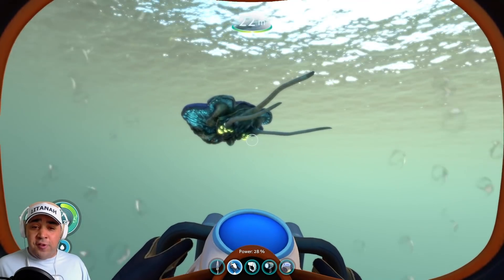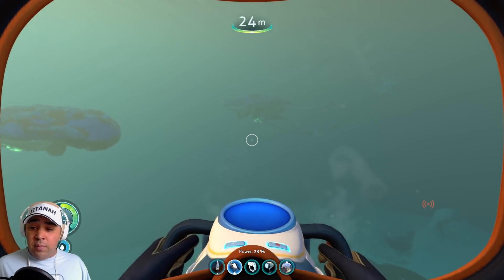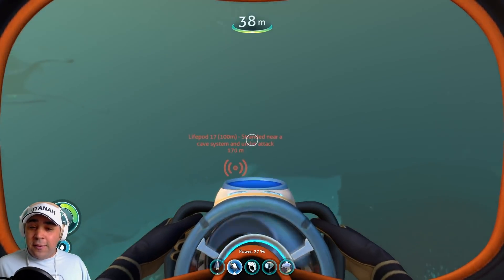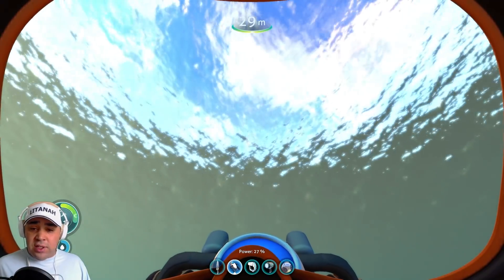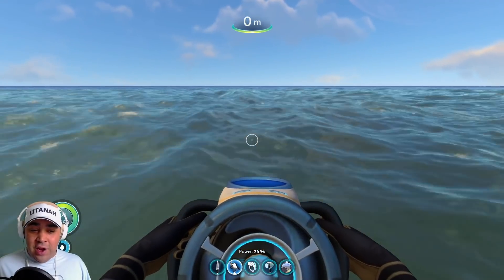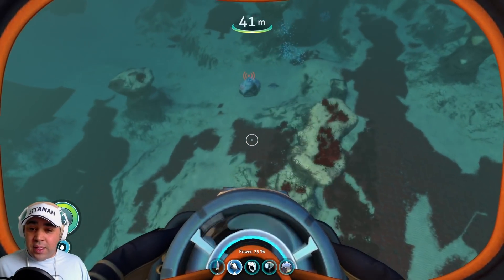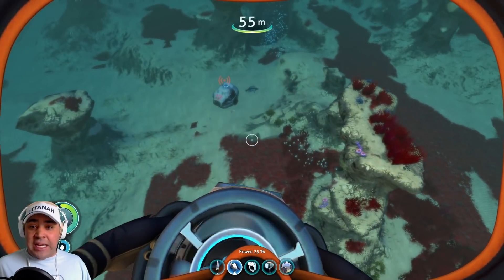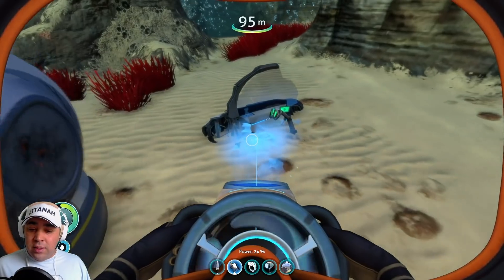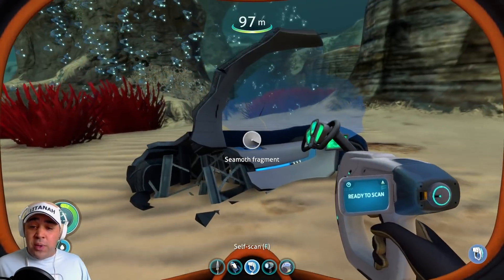Look at that thing - that is beautiful! The distress signal - there's loads of them, one two three four. I love those guys. Let's get to the surface because we get sidetracked and run out of oxygen. It's right down below us. This red stuff is where you find sand sharks. Let's get the scanner on - a seamoth fragment! That's one of the vehicles I've seen.